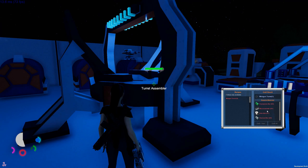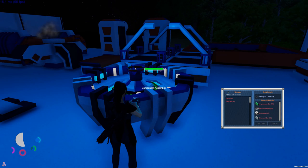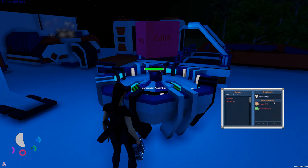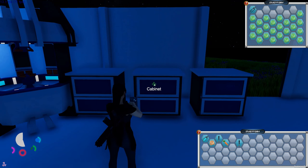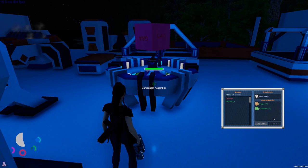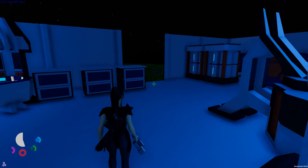Data disk, diamond bar, chrysophrase bar - and a microcontroller and data disk. Both those items we get from the component assembler. A data disk needs one copper and one chrysophrase. Let me craft that.